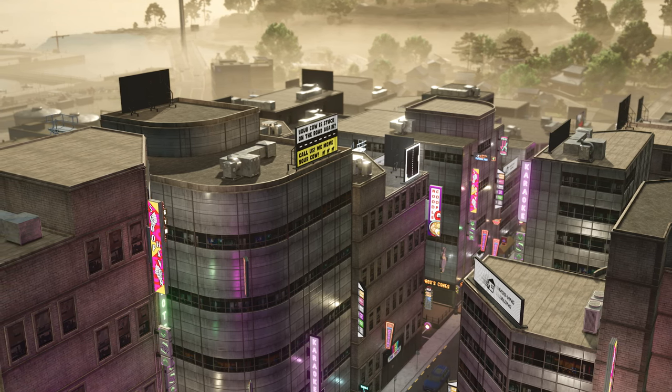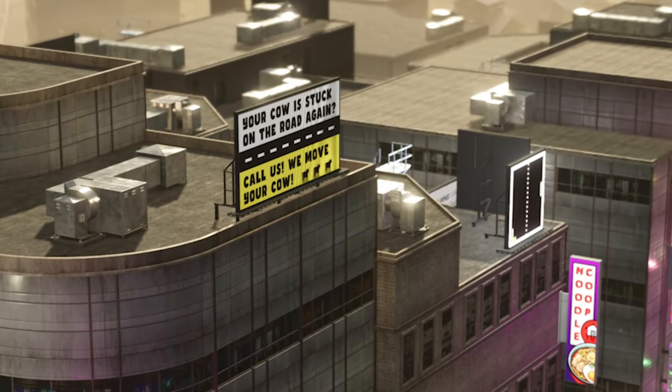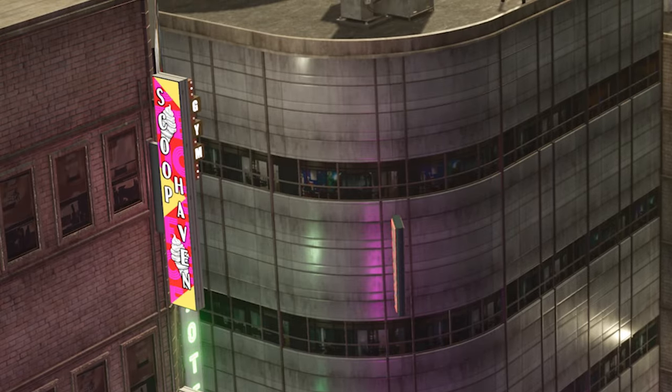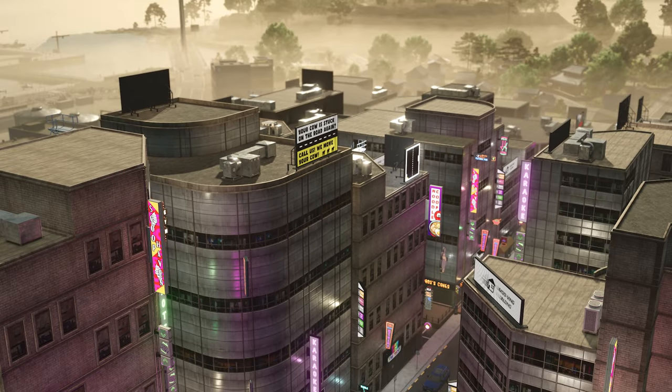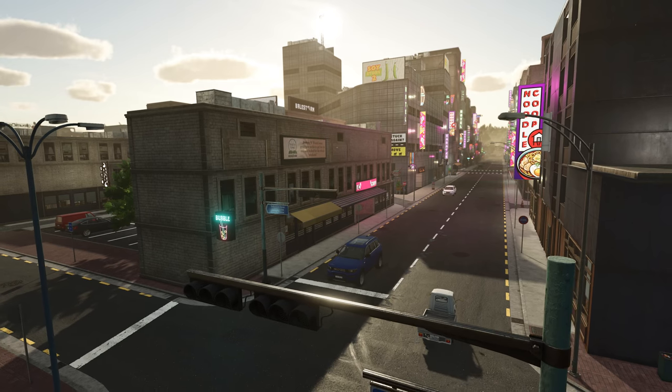Back to our small city by the water, and I want to take a look at some of the signs because someone had a really good time making these. 'Your cow is stuck on the road again? Call us, we move your cow.' Moving along — Scoop Haven — and then of course we've got a cute little pong game going on. And that's a wrap for the trailer, but not a wrap for the blog post. Let's now dive into some of the images shared with us today.